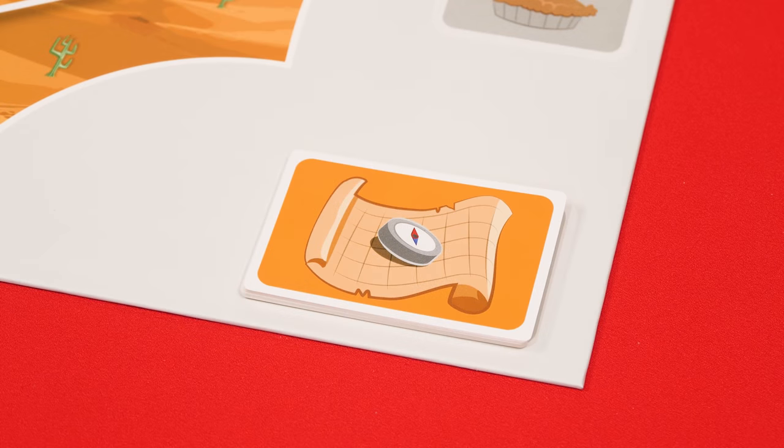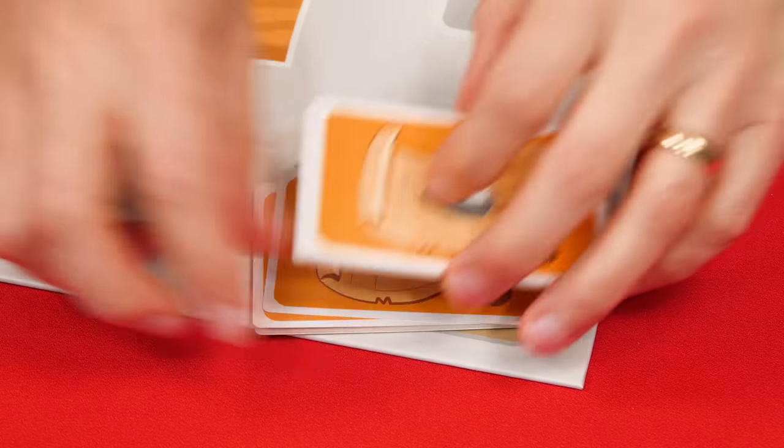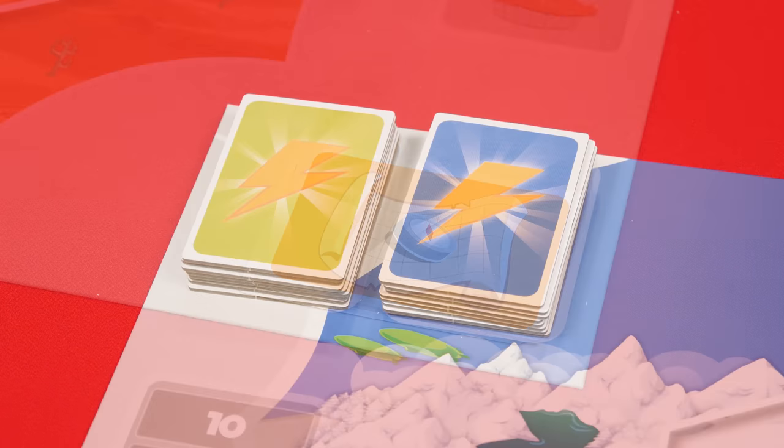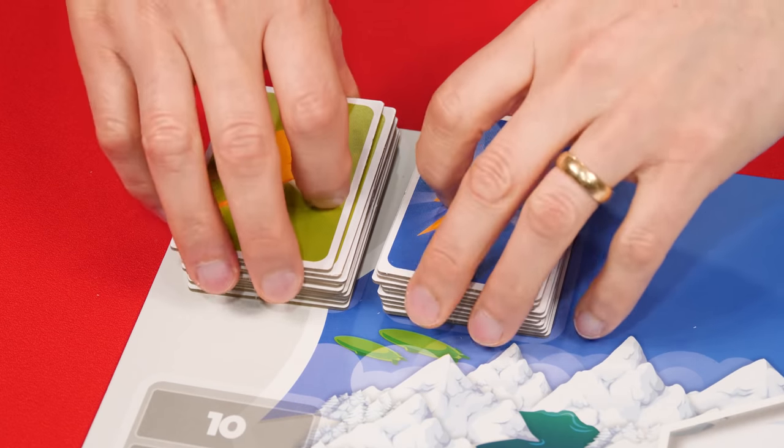To set up to play, you'll follow all the normal instructions, but be sure to shuffle the two new Quest cards into the Quest deck. Also shuffle the two new Move and two new Make power-up tiles into their related stacks.